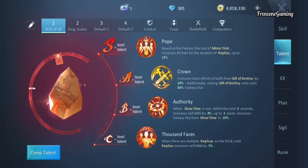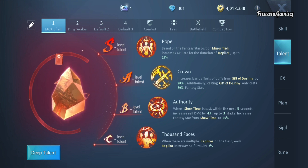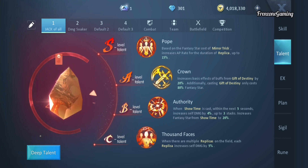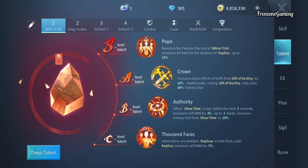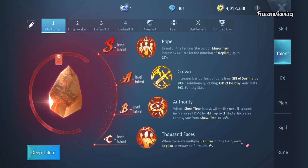For talents and deep talents, I have two main builds. The first is the Jack of All — this is what I used in my previous video and it's focused on your clones. It includes Thousand Faces, which increases your damage based on the number of clones: normally two clones, but with Gift of Destiny's buff you can have three, giving a 10–15% increase in all damage. Then Authority increases your damage by 4% and can stack up to three times, so that's 12% more. Combined, you already have a 22% damage increase.